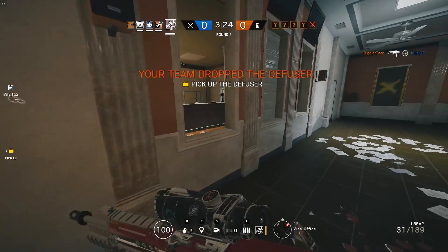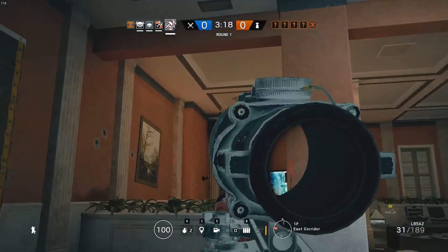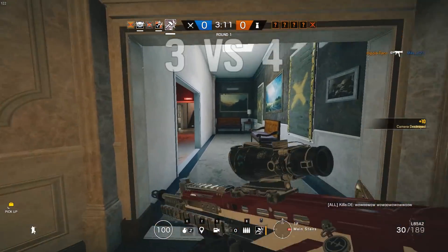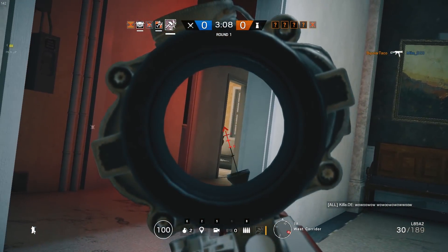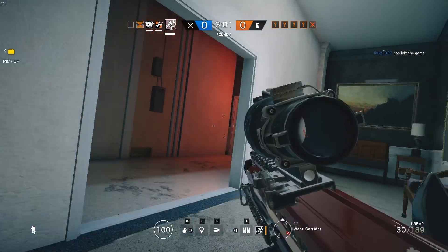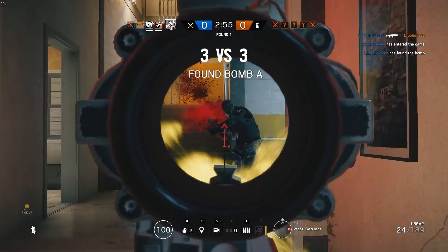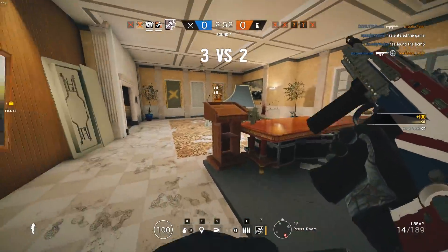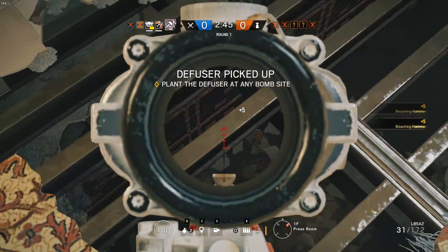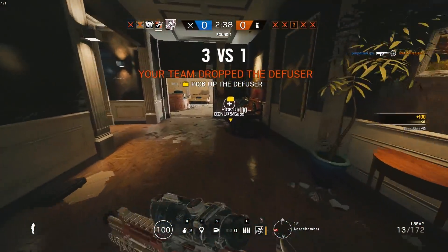It's also going to indirectly teach you the importance of operators like Hibana. If you see a hatch that's reinforced and your hammer does nothing, it's going to eventually register — okay, that's Hibana's niche and her role. If you look at his loadout, it's extremely good. The L85A2 is what I recommend as a primary weapon — it's just an above average assault rifle with not a ton of recoil, easy to use and very effective. He also has the SMG-11 available as a secondary, which I'm going to highly recommend. The SMG-11 is technically the best full-auto weapon in the game; as far as damage per second, I believe it ranks the highest, so you can make the argument that the SMG-11 is the best weapon in the game for a lot of people.